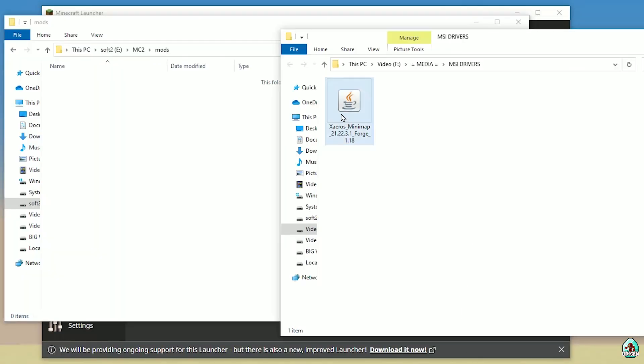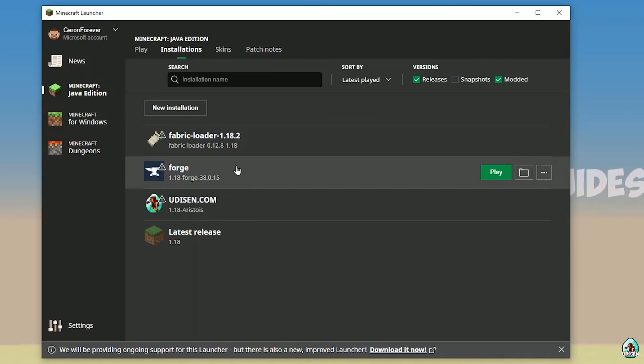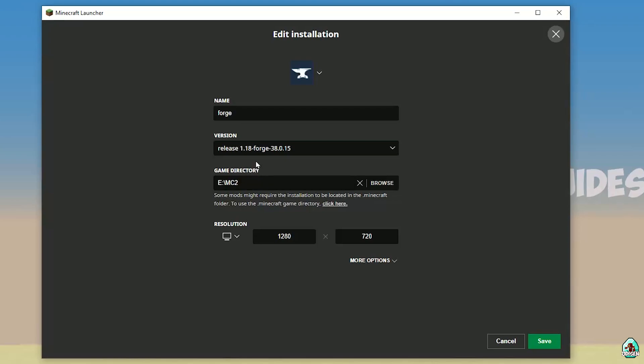Now it is a good time to drag and drop the Xaero's Minimap 4G file, which you already downloaded, into the mods folder. Always double-check the version of this mod that you are dropping. After that, find 4G in the installation list and press the left mouse button on the 4G installation. Double-check the right version.